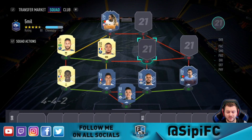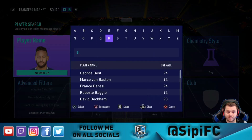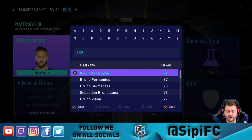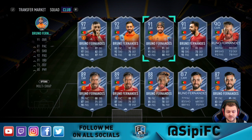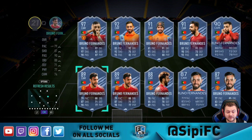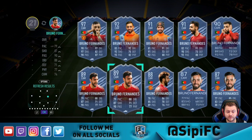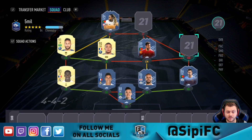We'll put Mbappé on the wing — left wing or right wing doesn't really matter. This is another player where you don't have to have this particular version of the card; if you're running short on coins you can get a cheaper one. But by my calculations you should be able to afford the 89-rated Bruno Fernandes if you do go and get this particular team.